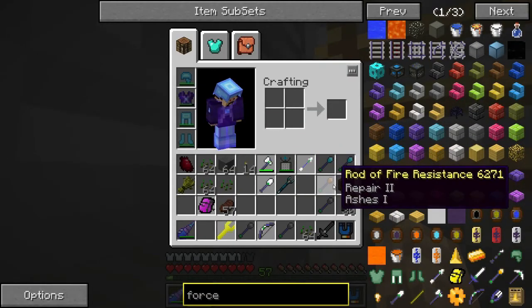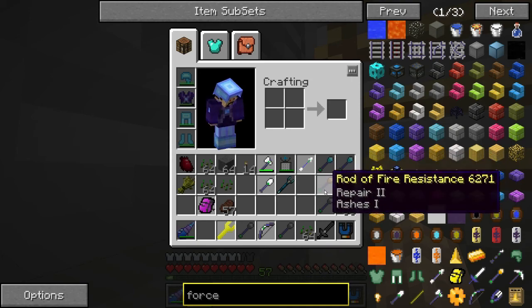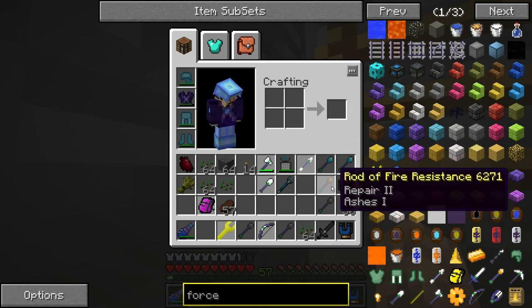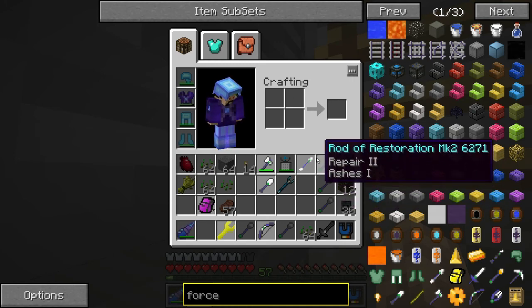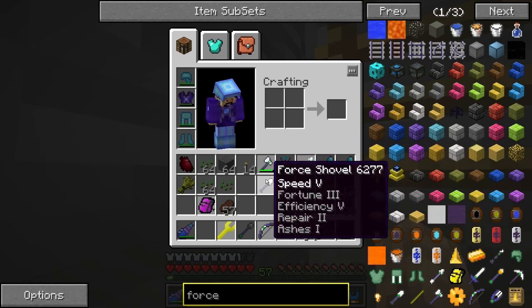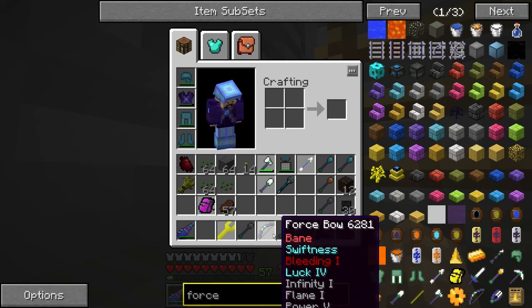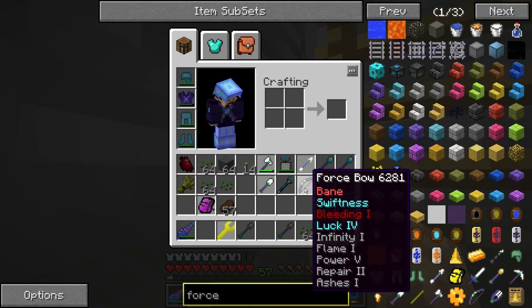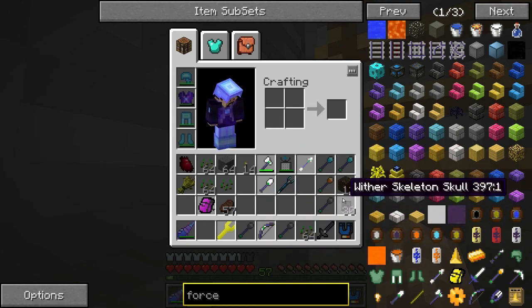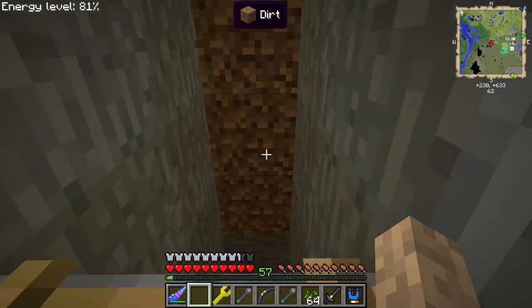I've got some new wands and stuff because my previous ones glitched out and despawned, so I had to remake them and lost all the contents. We got a rod of fire resistance, which is obvious what that does, and a rod of speed. I got a new bow since I lost my old one - it's much better now, with luck four which is like looting, though I wish I could get soul stealer on it.